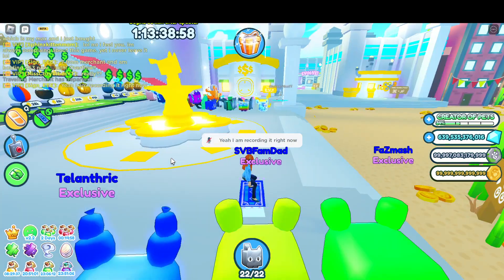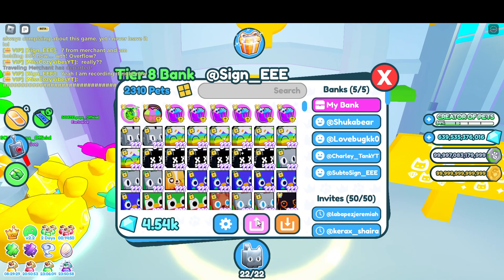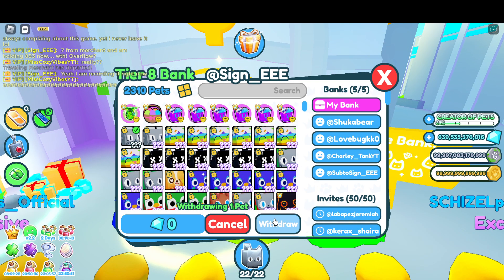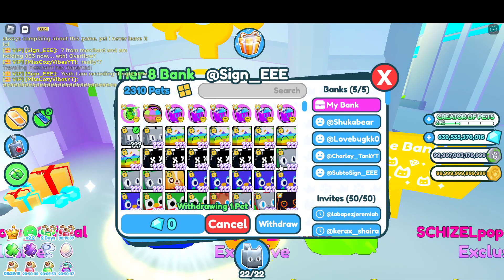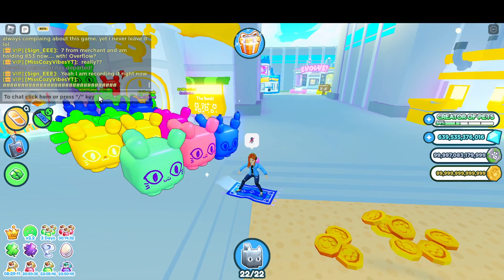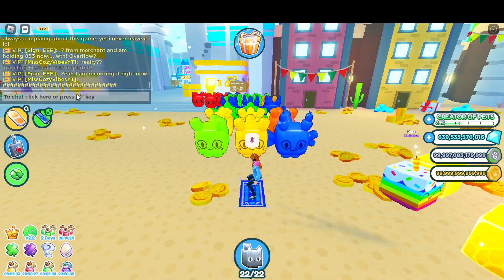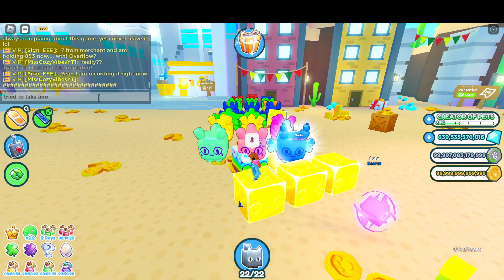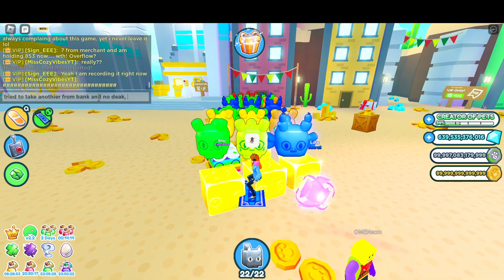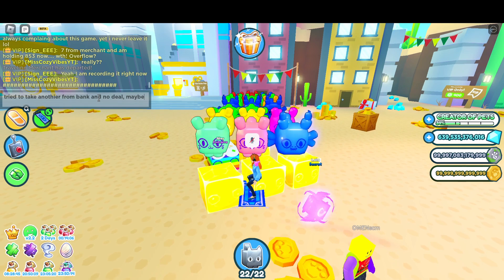Now I wonder if I go back over here to the bank — I wonder if I can take more out, like maybe I got an extra 10 that I didn't know about. Let's see if we can withdraw, even just one. Nope, don't have space. So something's going on. Maybe it's just with the merchant, maybe it's something different. I tried to take another from the bank and no deal. Maybe it's a merchant glitch.